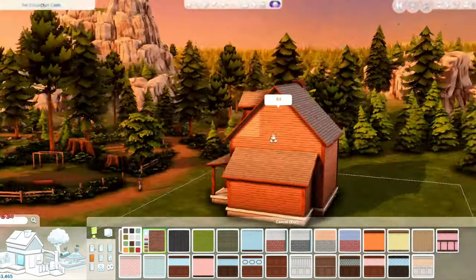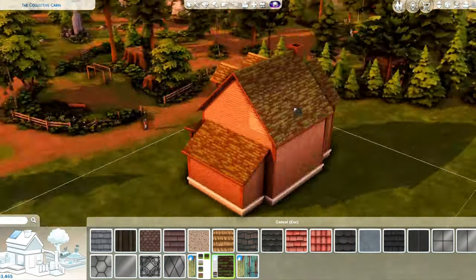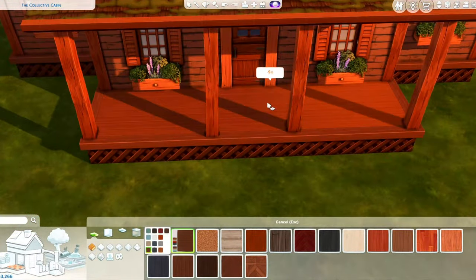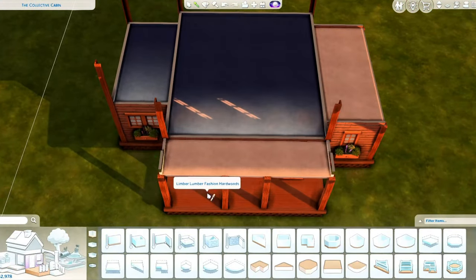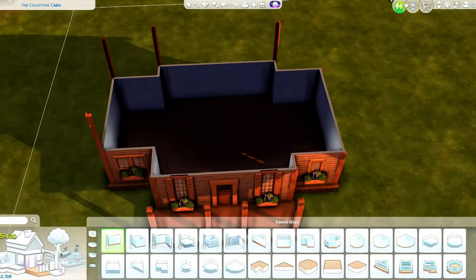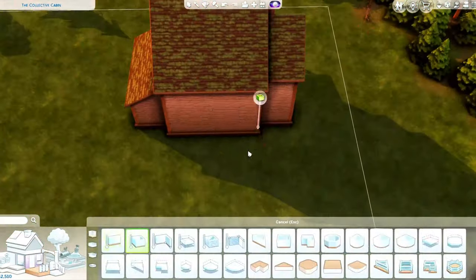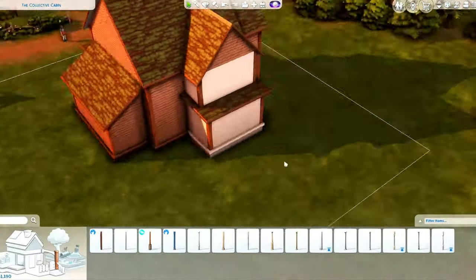We are in the town of Moonwood Mill, and this is not just any werewolf build — it's not for just one werewolf. This is actually for three different generations of a werewolf family. I thought that really fit when it came to werewolves — you know, they only function in packs, kind of like dogs or wolves.